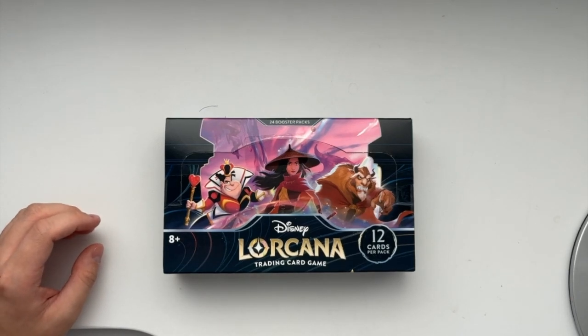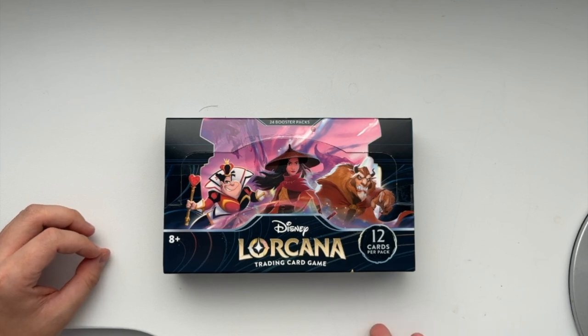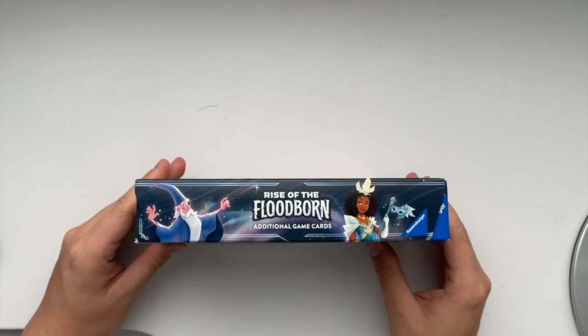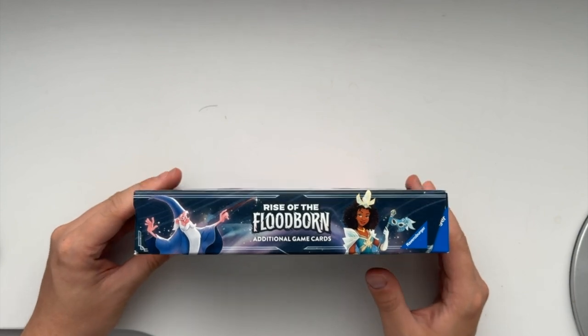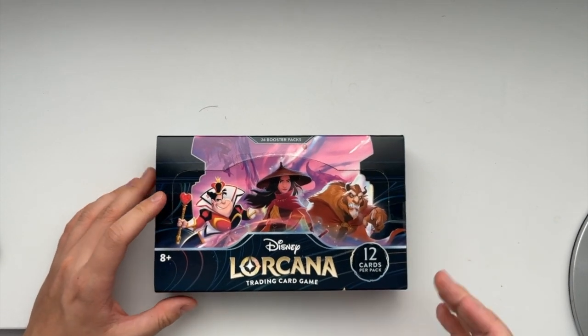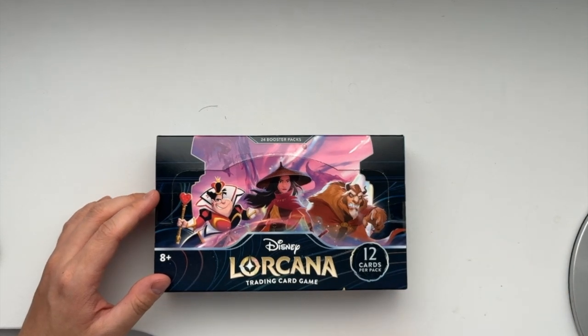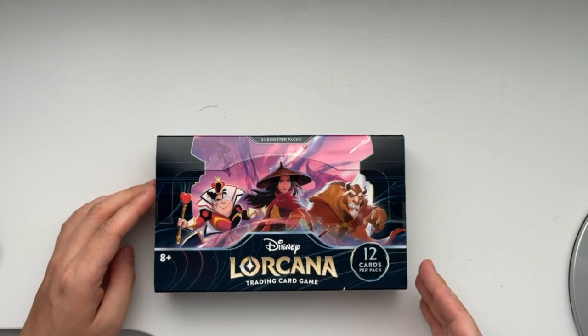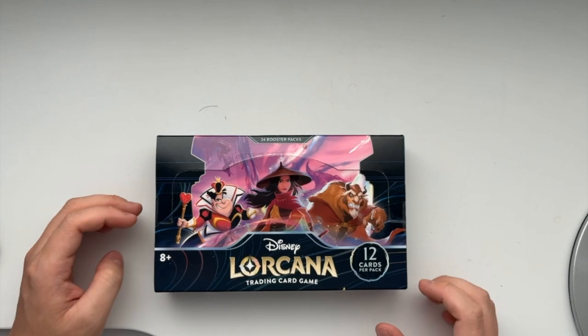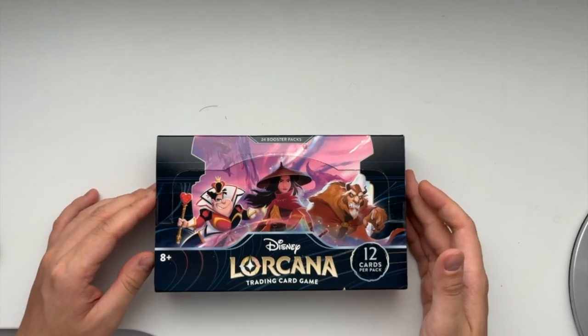Hello everyone and welcome back to my channel. In today's video we are going to be opening up a booster box. This is 24 booster packs of the Lorcana trading card game Rise of the Floodborn, which is the first expansion, set number 2. This is going to be a two-part series where I open up 12 packs in the first video and 12 packs in the second video. My hope is that we can pull an Enchanted in these 24 packs, so let's dive right into this unboxing video.